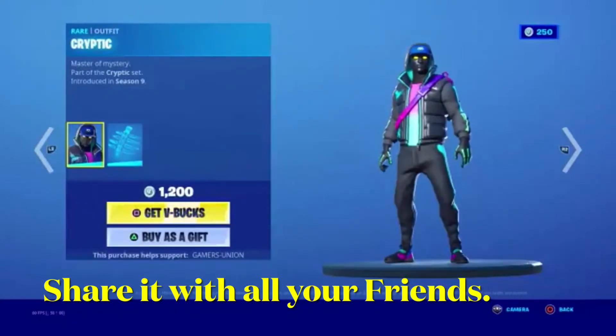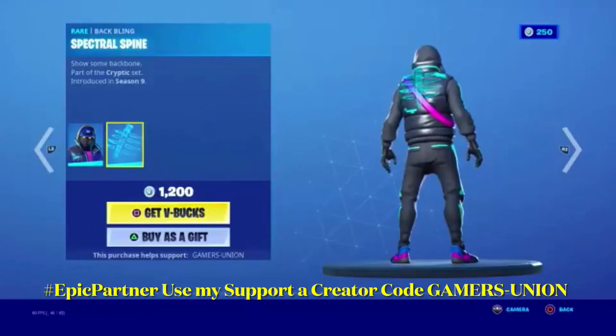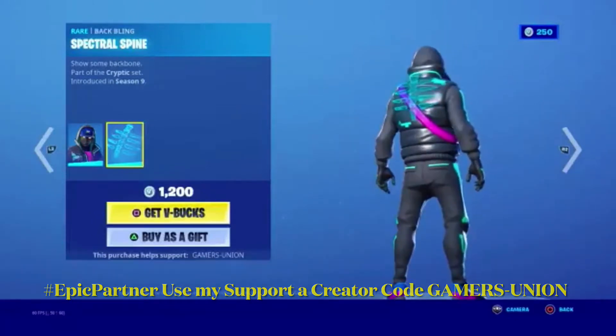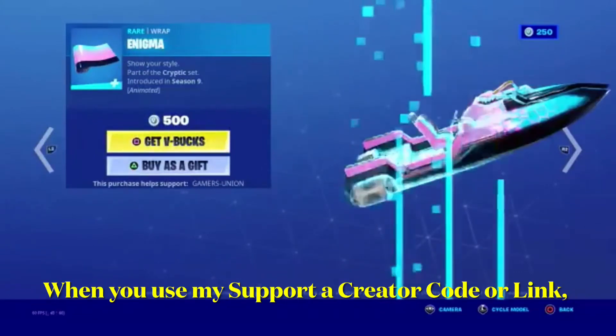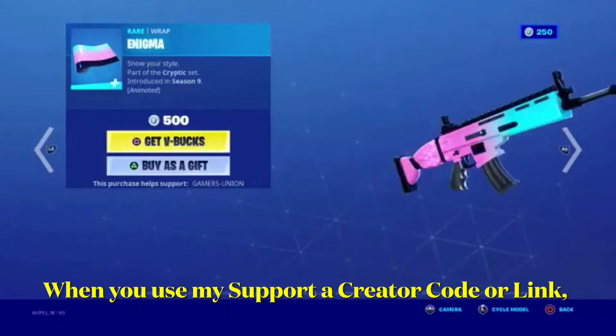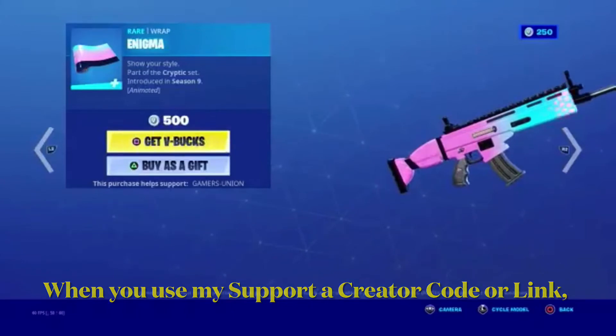We're looking at Alpha Cryptic Master of Mystery, part of the Cryptic Set, introduced in Season 9 for 1,200 V-Bucks. Next is Spectacle Spine — show some backbone — also part of the Cryptic Set, introduced in Season 9. Then we have Rapid Enigma, a sure style item also part of the Cryptic Set, introduced in Season 9 for 500 V-Bucks.